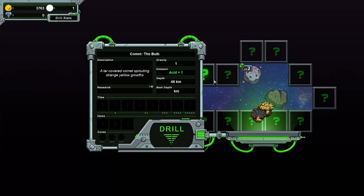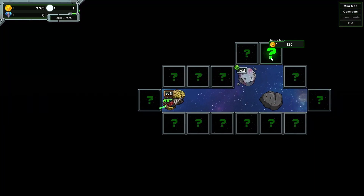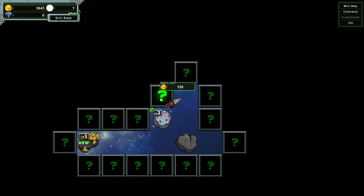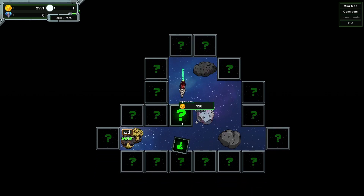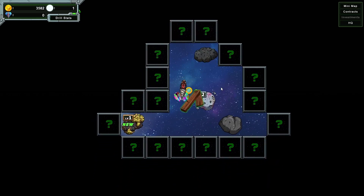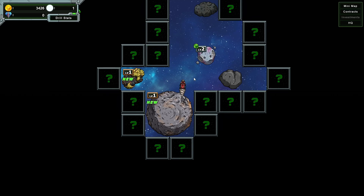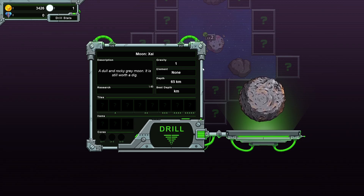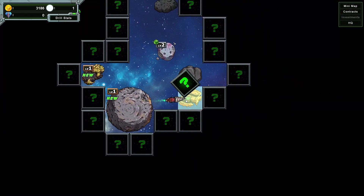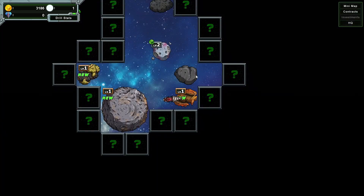The bulb — acid plus one. So that's going to start hurting us. Let's go around ourselves — it's quite hard to dig. We're using all our money up here. Money. It'd be good if you could move with the WASD key. Level one — no element again, so that's good, we can go for that one. Fire plus two — so that's pretty bad. Another chest, more money, and a crab foot.